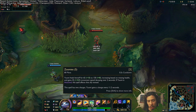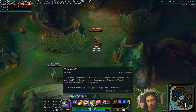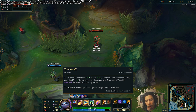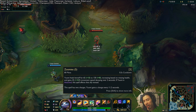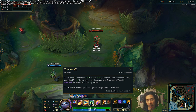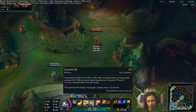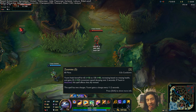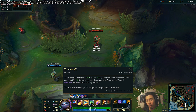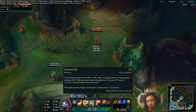Next we have Zoomies, which is the heal. At max rank it heals for 65 to 130 based on how much missing health the person you're attached to has. It's not a lot, but it also gives bonus movement speed. The AP ratios are 0.1 for the minimum version of the heal and 0.4 for the maximum version.